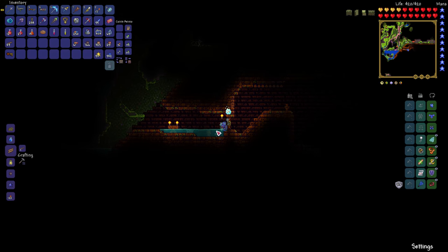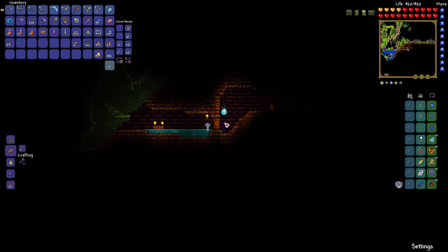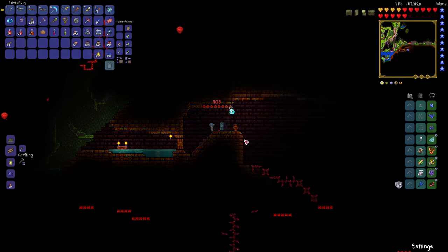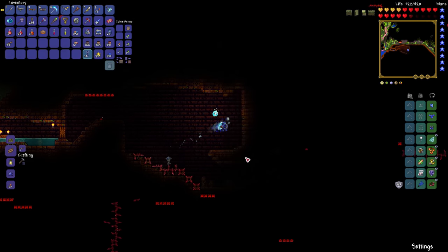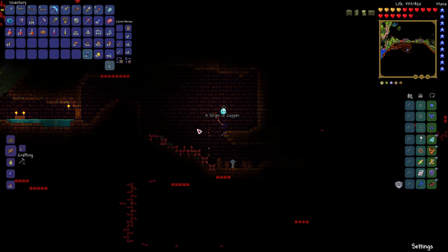I am ready to enter the Jungle Temple. It's now unlocked. One thing about the Jungle Temple is there are a lot of traps. There are a few things you can do to detect those traps and avoid danger. One is the Danger Sense potion — I'm going to take one of those. The traps in the Jungle Temple are not only more frequent than in the dungeon, but they're also more dangerous. There are two main enemies: flying snakes and the lizards themselves.